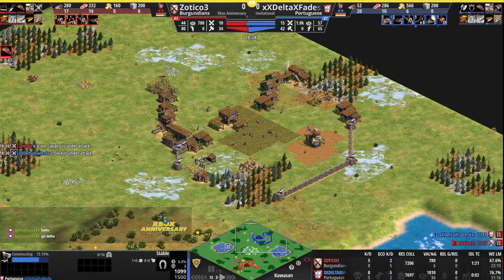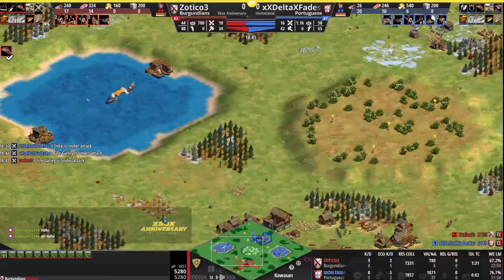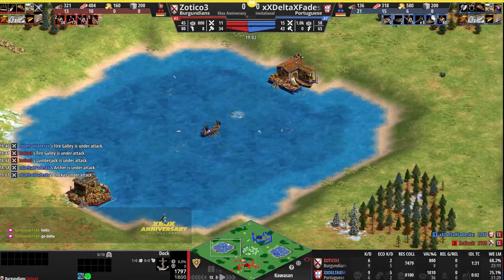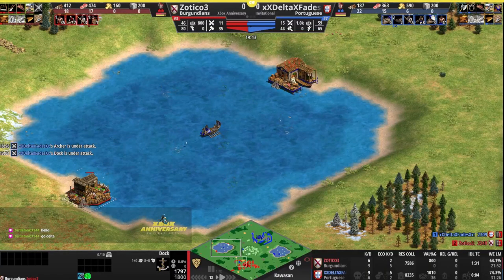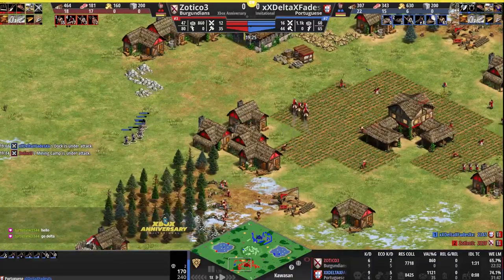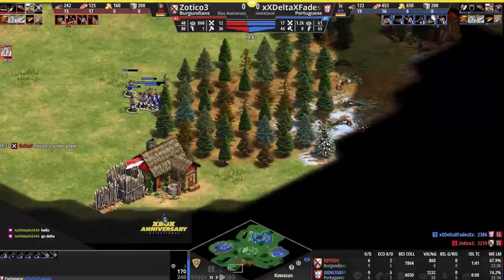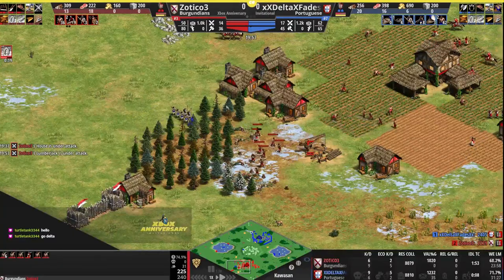Delta still expanding his walls and adding a stable at home. Up to 13 farms for him, 11 for his opponent Zotico who just lost all his fish over here. Delta going to clear up that fire ship — no production then from the dock, with Zotico conceding the lake on the west side. Delta may be over-committing a bit, adding some more navy when his opponent is not. Archers and spearmen in to attack Zotico's base — kills 9 to 6 right now in Delta's favor. Zotico grabbing armor for his scouts, scouts hanging out to defend while archers look for a way in — walled to the void. Archers going to camp here and deny the wood.